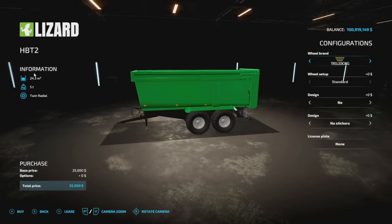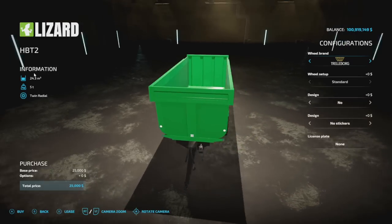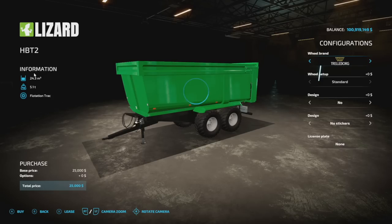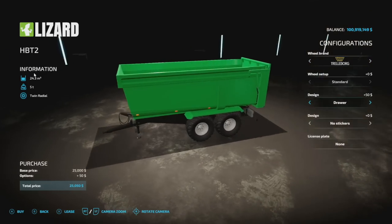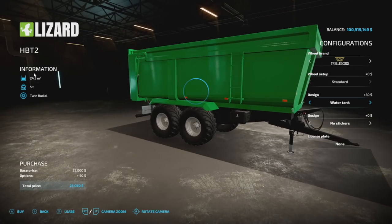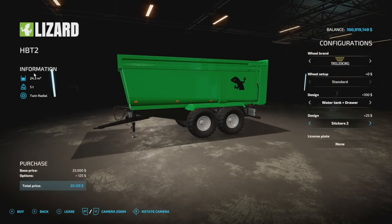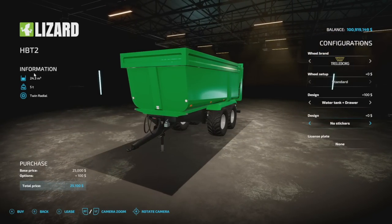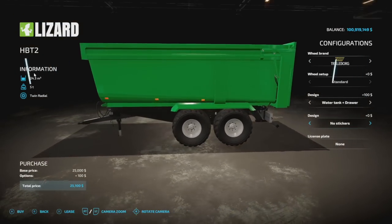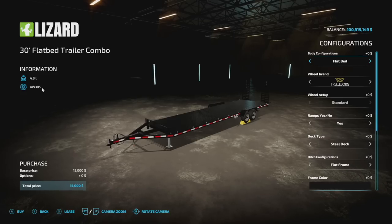Next we've got a new trailer from David MTNZ — the Lizard HBT2 trailer. This holds 24,300 liters of bulk crop, weighs five tons by itself. Wheel brands include Trellborg, BKT, and Ronstein — you can't change those. Designs include a drawer option with some small pieces up front, a Lizard sticker, and the lizard logo. It's eight slots on console — very affordable. Pretty basic trailer: no color options, no wheel color options, hubs match the rim color.